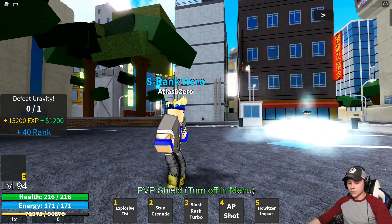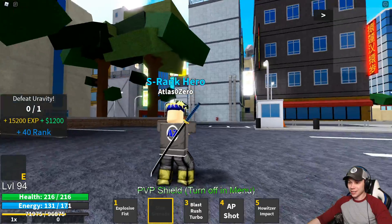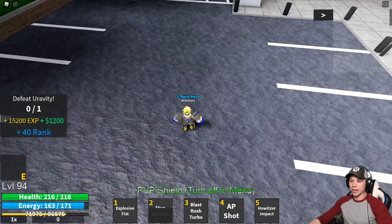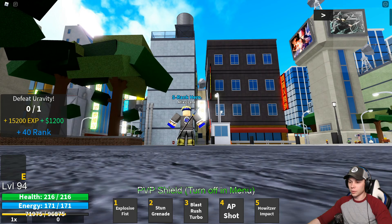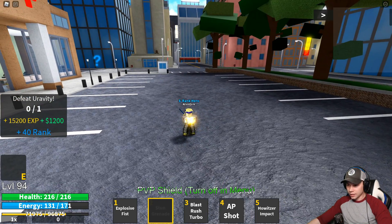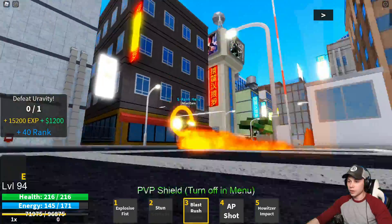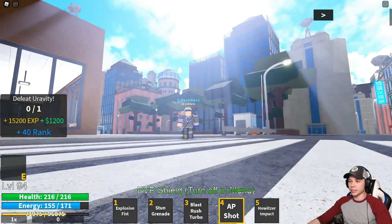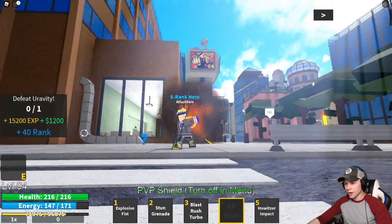Then you got Stun Grenade. Look at that — look how sick that looks. And then just boom, blast it, which is more of a short-range move. I'll get it from this angle. Hopefully we'll be able to see it a little bit better once it cools down. And then again we have Blast Rush Turbo — basically just do that. And then we have AP Shot, which charges up like this, and then you let it rip. Boom.